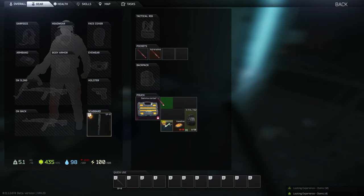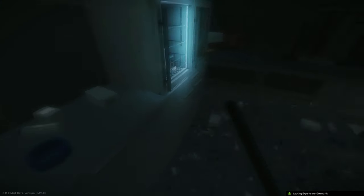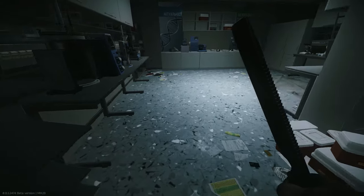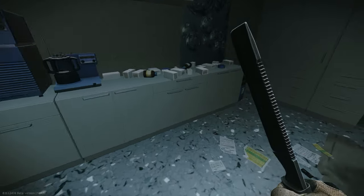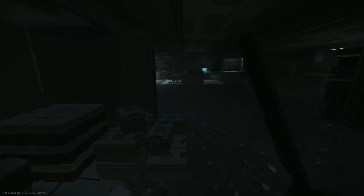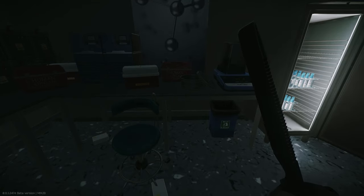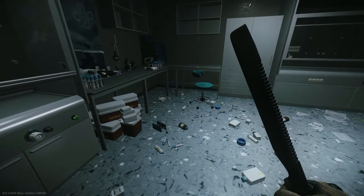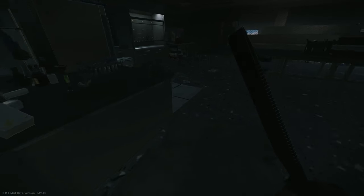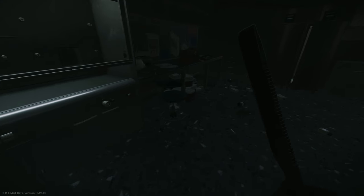So I decided to do an hour's worth of hatchet runs on this map. There are fundamental differences between what I did and what Veritas did. Veritas went fully geared, he was taking on PMCs and the raiders, he was doing just that room and trying to extract each time with the loot. For me, I was going simply with my gamma container and of course my pockets, trying to get the best loot I could from the closest locations and trying to extract.